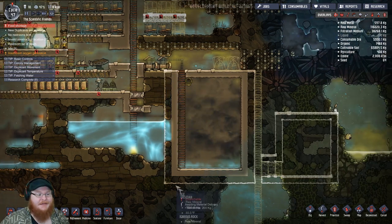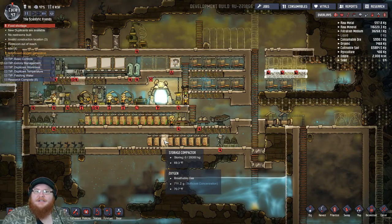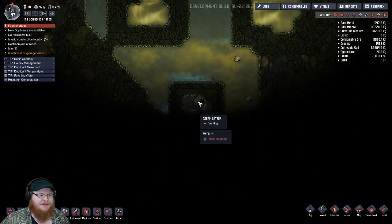From the comments, basically we reinforce this once our people are able to do it. Looking at the comments, somebody mentioned that there's a steam geyser down here, and there is. So we can use this for practically infinite water.